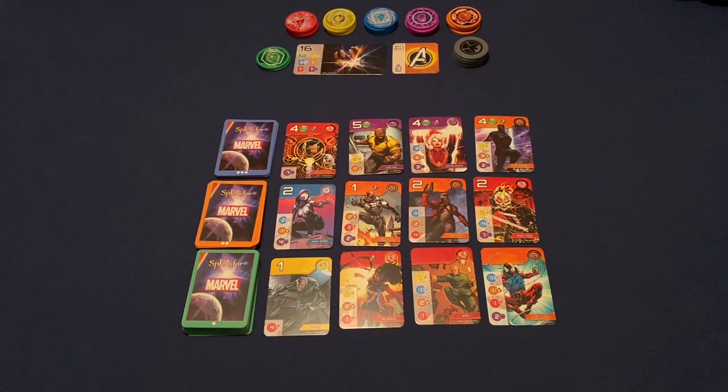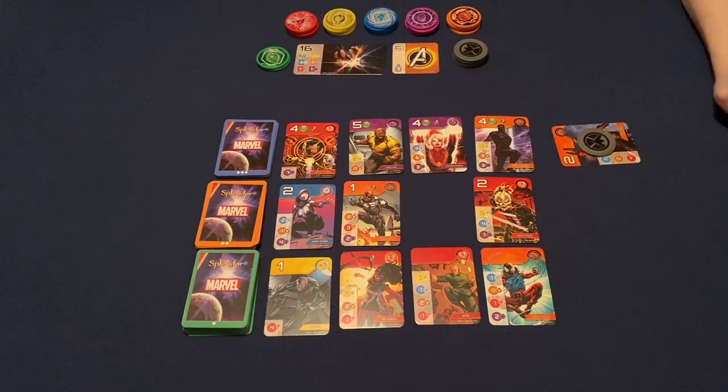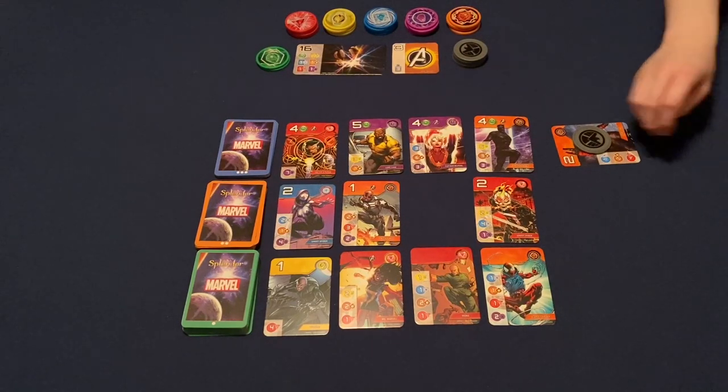If you look at the bottom of the card, it tells you you need four red in order to recruit Vulture. We do have heroes and villains all mixed together. Finally, the last thing you can do is reserve a card. What that means is you can take any card and get to take the shield — the gray shield token — which you can use to represent any of the other colors when you're trying to fulfill a card requirement.